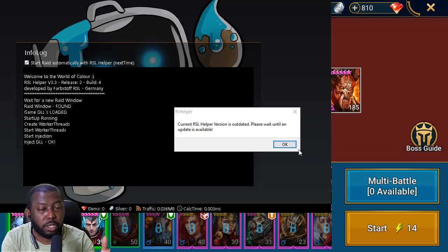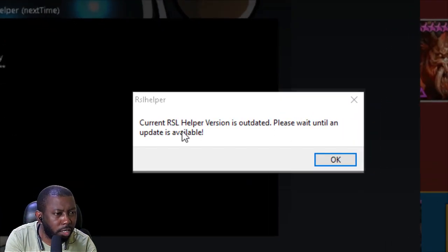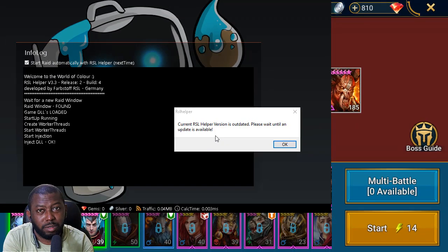Hello legends — players who use RSLHopper as the tool to accompany their gaming. I've been getting this error message that says 'currently RSLHopper version is outdated, please wait until an update is available.' I have sad news: an update for RSLHopper will not be available until the 16th of August. That's a long time to be doing lottery fusion without your trusty friend RSLHopper — with its auto clicking, shot tracking, event tracking, and automatic food farming.